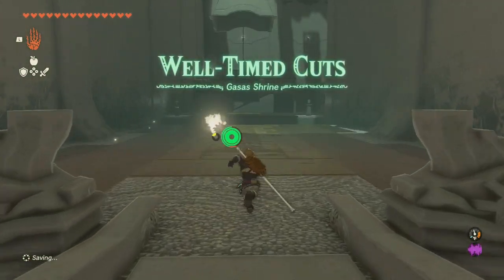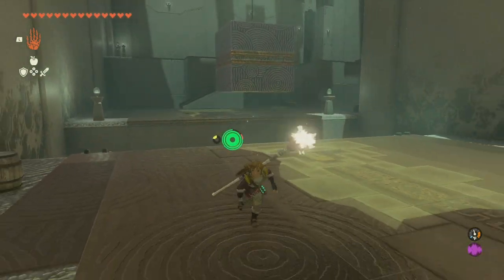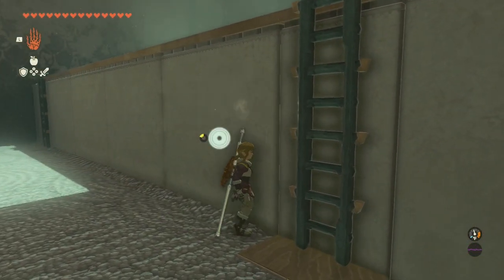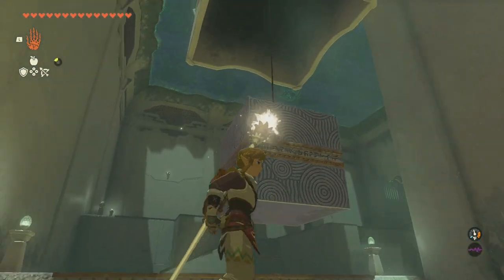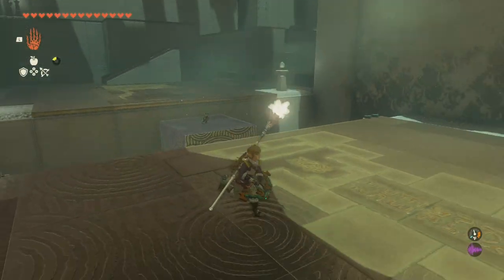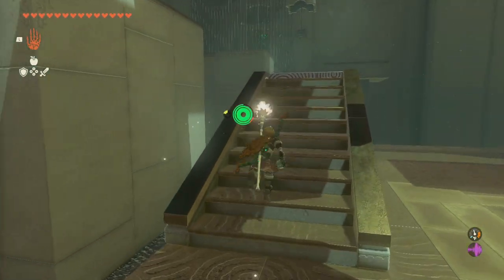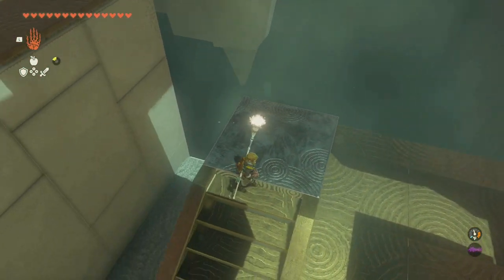The Well-Timed Cuts shrine. Can't you just jump? No, you can't. Okay, well-timed cuts. Can't I just... I don't even have a bow. Well, time to cut. There's going to be a little bit of... oh, this thing is unmovable. Really, you can't move it.